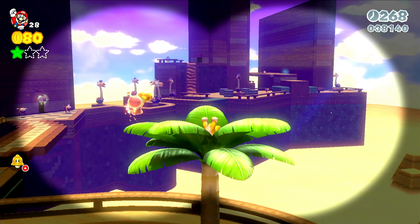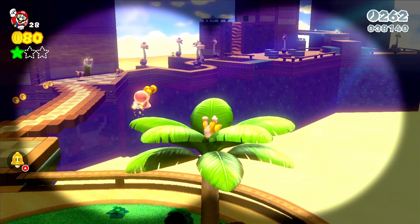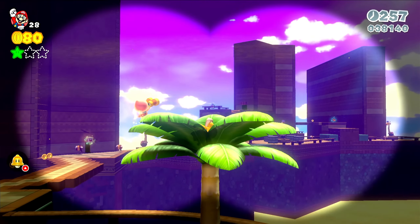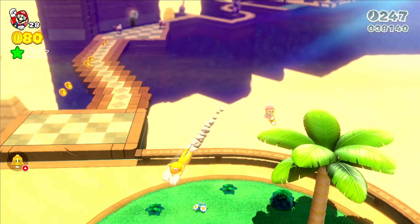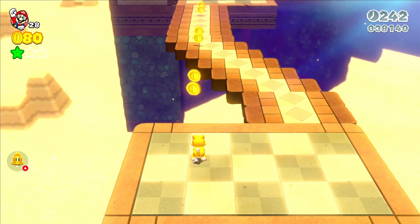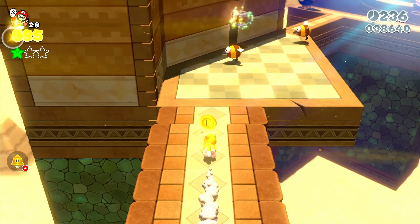See Captain Toad there running around. And look — there's Luigi! This game came out around the time of the Year of Luigi, for those that remember that. He's kind of hidden throughout the various levels you run around. I'm sure you've probably seen him in a good number of them. He's just down there hanging out — it's pretty cool.